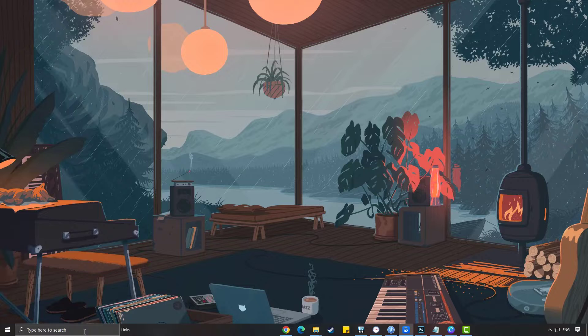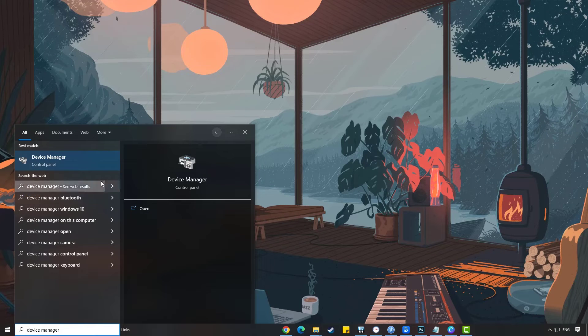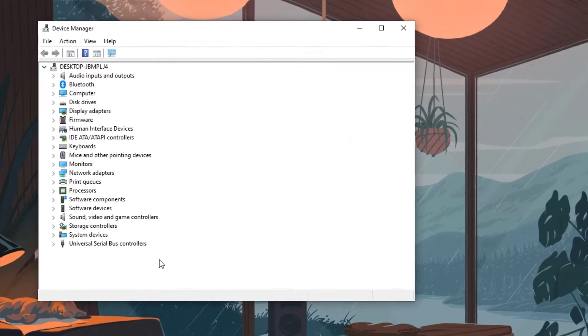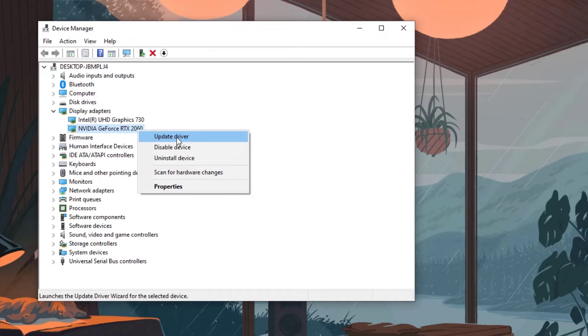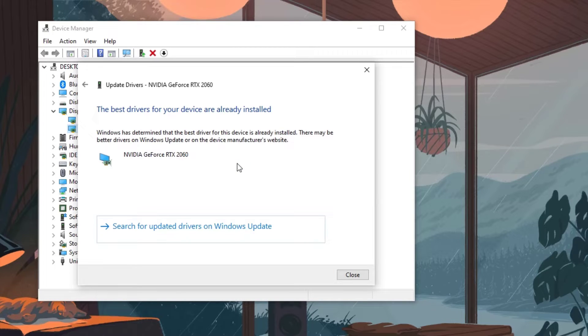Type Device Manager in the search bar on your desktop and click the Device Manager icon that appears in the results. Right-click the dedicated graphics card or GPU you are using to play the game and select Update Driver. Choose Search automatically for drivers. After updating the GPU driver, check if Marvel's Spider-Man crashing is still occurring.